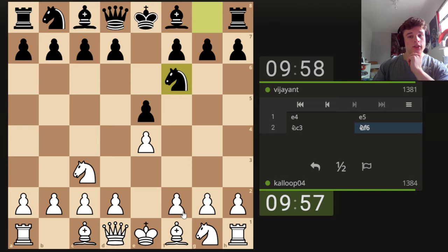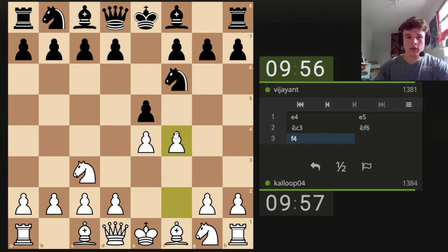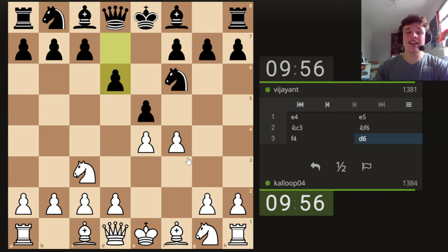Knight F6 leads into the Vienna Gambit with F4, and we're going to play it. We're going to plug Gotham Chess real quick — Levy Rozman — thank you for the E4 course, which includes the Vienna Gambit. I'd highly recommend it.